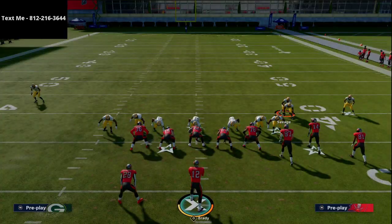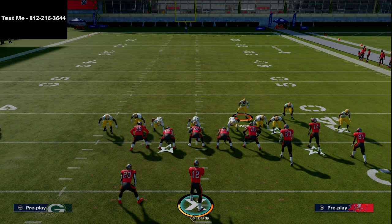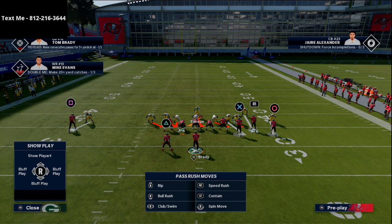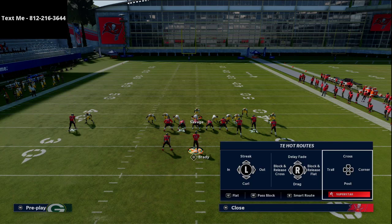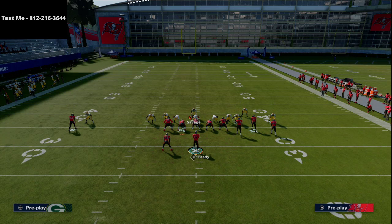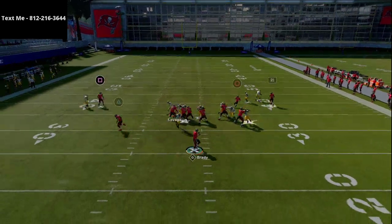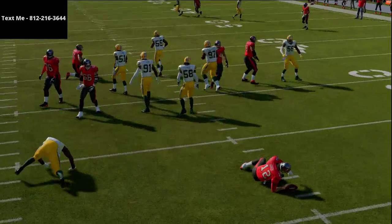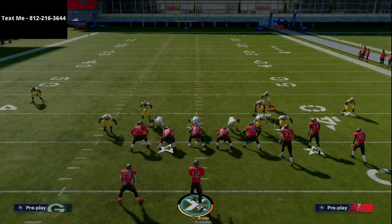I'm sending six-man pressure anyway, so as you see it does a really good job. If they're only blocking one person and putting their tight end or running back out on a route, just come down and jet straight into coverage. As you can see, you're still going to get that instant pressure — you're always going to have an advantage from a pressure perspective.